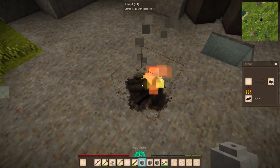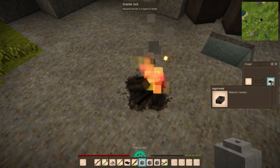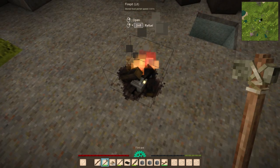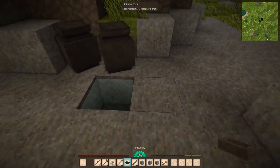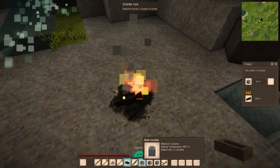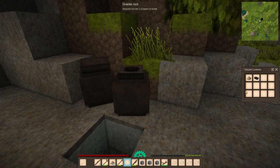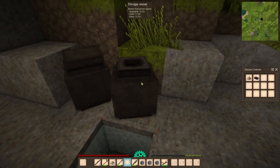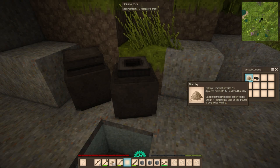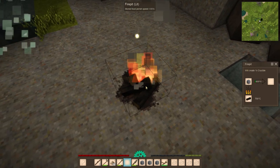There we go. There's the ingot mold. Wait, what? It bugged out for a second there. Didn't I put an ingot mold inside the vessel? Well, I don't know. It's fine.